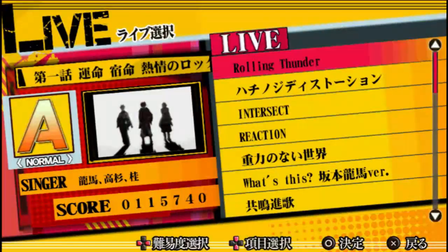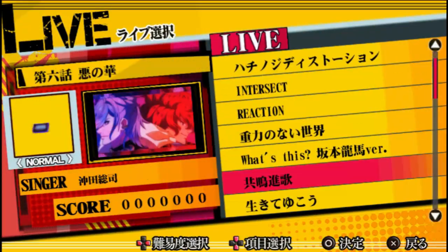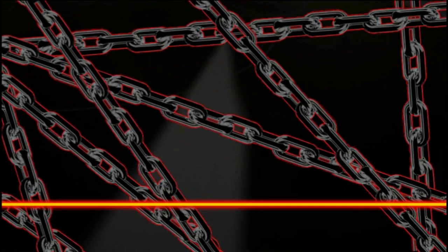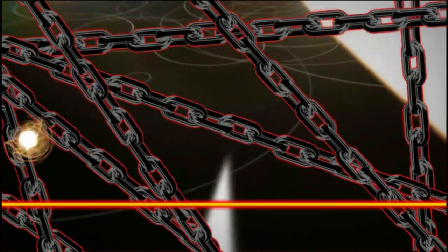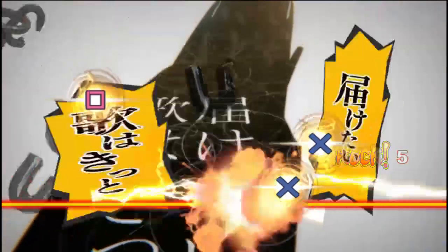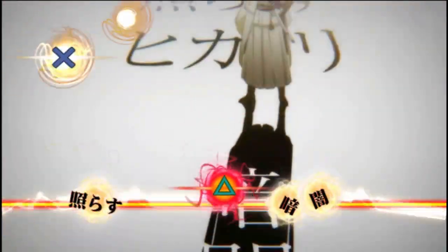I'm just going to go into live and play a couple of songs from that, because I'm not waiting for a song to show up in the story. So I've played a couple of songs, but let's go and play a couple more. Now I press X to select that song, and it drops me onto the difficulty select screen. You have to press circle here, otherwise it'll take you back to the main menu. Alright, finally — rhythm game! This game's very simple: you've got a line down at the bottom, symbols come towards it, you press the symbols at the right time, and you get points.